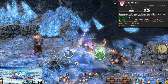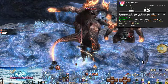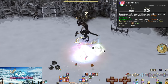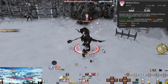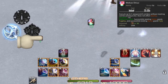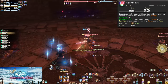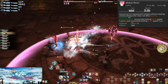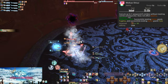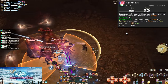Level 50: Meikyo Shisui. On a 55-second cooldown, this removes all combo requirements from single target and AoE moves for the next 3 weapon skills. You can skip right to Yukikaze, Gekko, Kasha, Oka, and Mangetsu and get all normal benefits — full potency and all buffs. Gekko and Kasha will also grant Fugetsu and Fuka respectively. In openers, this massively speeds up buffing. You'll only ever use those 5 skills during Meikyo. If it doesn't give you a Sen, it's not worth using during Meikyo.